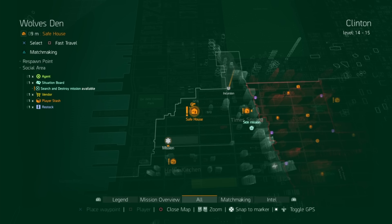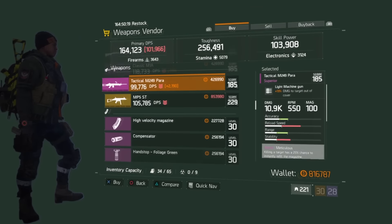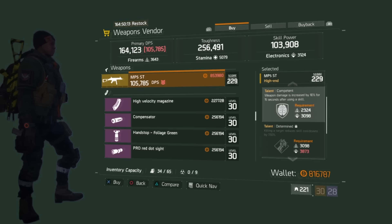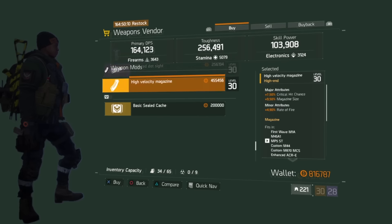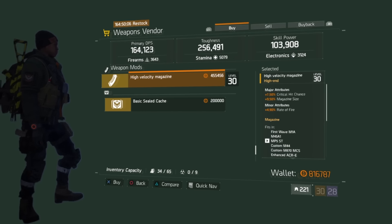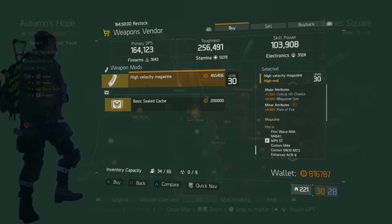Let's take a look at Wolves Den. They have an MP5 ST with 38% critical hit damage, Competent, Determined, and Ferocious. The high velocity magazine has 7.5% critical hit chance, 9.5% critical hit damage, 4.9 magazine size, and a rate of fire bonus.